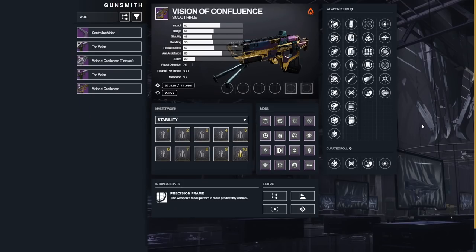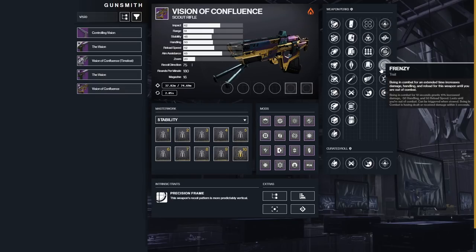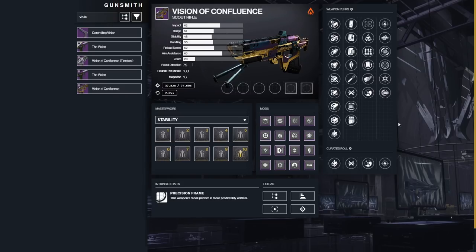Next weapon is the Vision of Confluence, the scout rifle that most of us love from Destiny 1. One weird thing Bungie did that I wasn't a huge fan of is putting Fully Auto in the slot where you can also get Firefly or Disruption Break — that was a frustrating design choice. They didn't want to give us back what we enjoyed in Destiny 1, which was a Fully Auto Vision of Confluence with Firefly. Anyway, if you're going for a Grandmaster scout rifle to run Barrier on your armor, Armor Piercing rounds are very effective against Barriers.